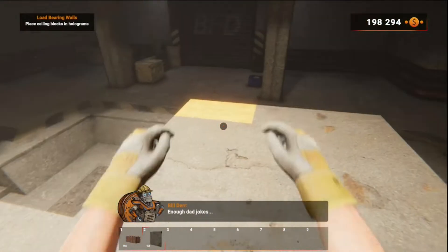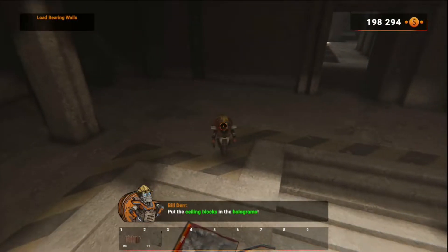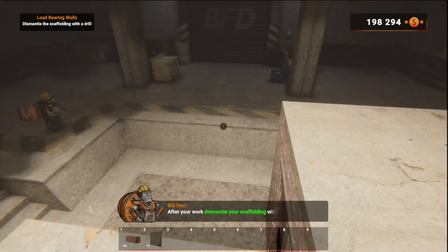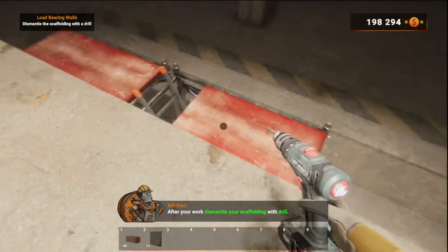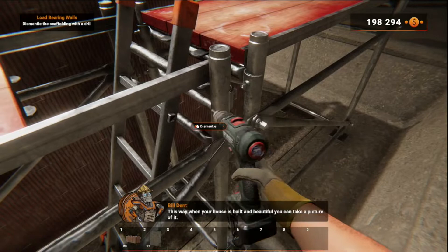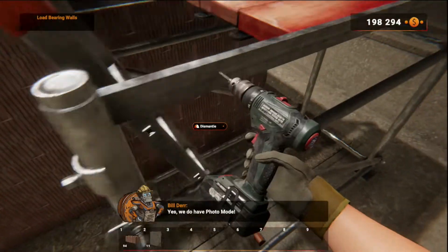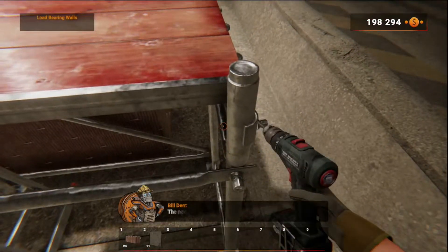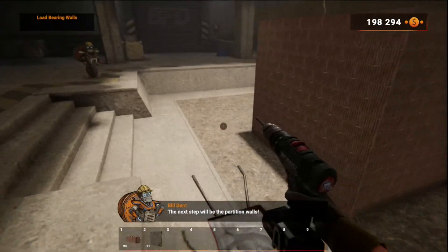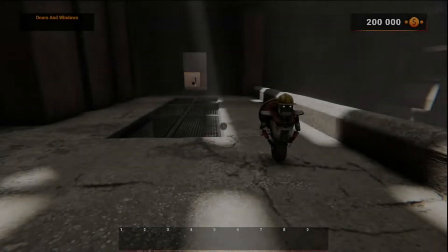You're not funny! After your work, dismantle your scaffolding with drills. This way, when your house is built and beautiful, you can take a picture of it — yes, we do have photo mode! The next step will be the partition walls — see you later! This guy's always harassing me!